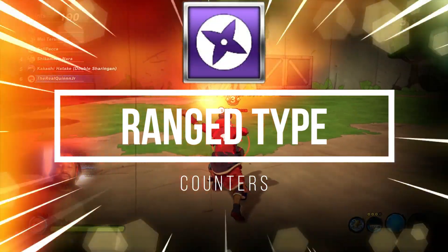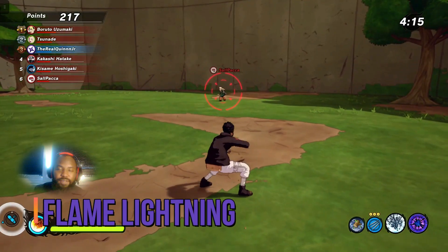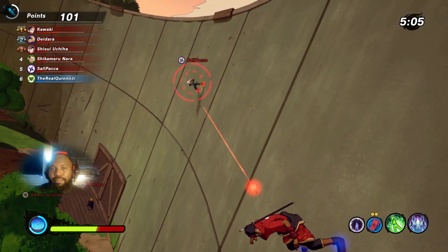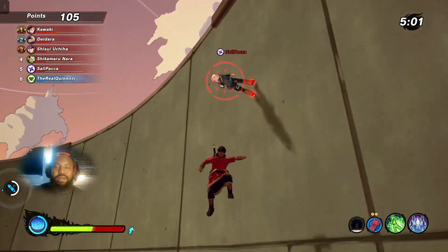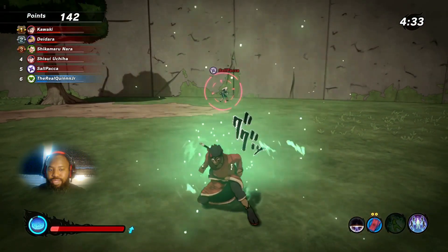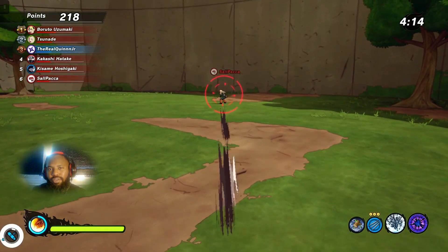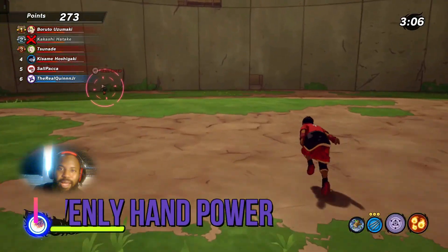Moving over to the range types — pulling jutsu again. Infernal Style Flame Lightning is going to allow you to break through the time-space-hop because of the Renegon ability. The Renegon pulls and then you're going to burn, so this is actually a better counter than Universal Pull because you're going to be able to knock them and get straight damage right after taking the invulnerability off. This can also work if you're trying to put them in the middle of your teammates. Another thing that will counter time-space-hop is the Heavenly Hand Power, which is going to take them out of the state of invulnerability.